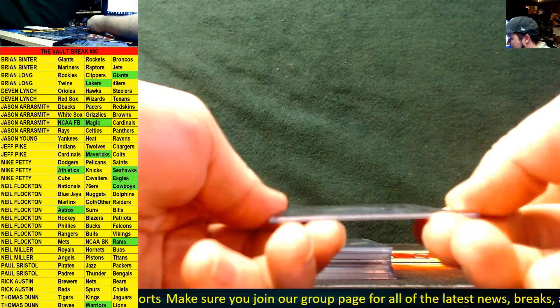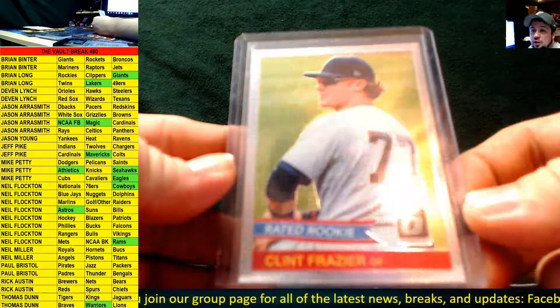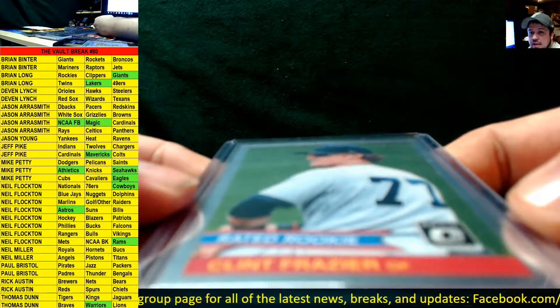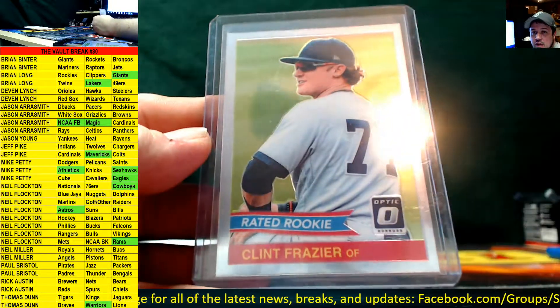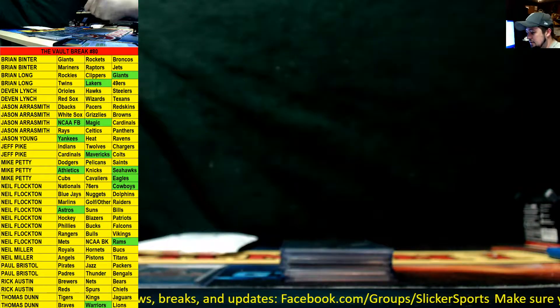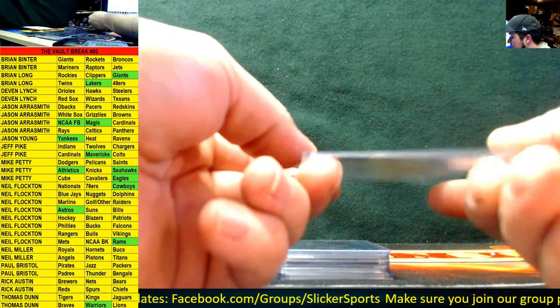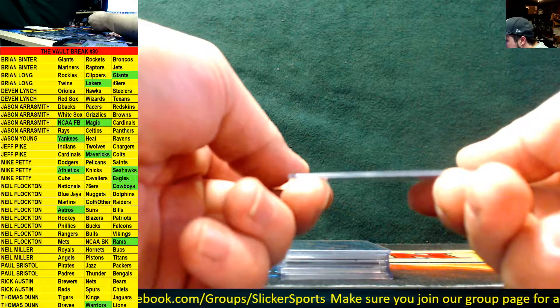Next up from Optic Baseball — a Rated Rookie for Clint Frazier of the Yankees. Rated Rookie Clint Frazier, Yankees — going out to Jason Young. A lot of different people getting spots in here!